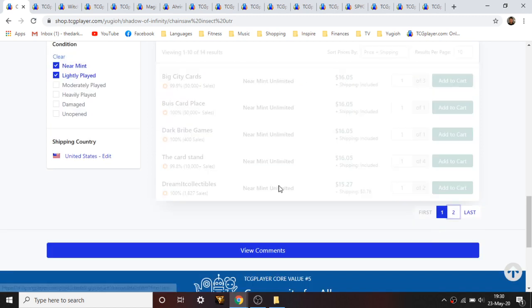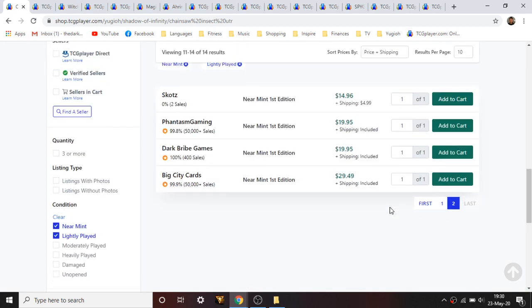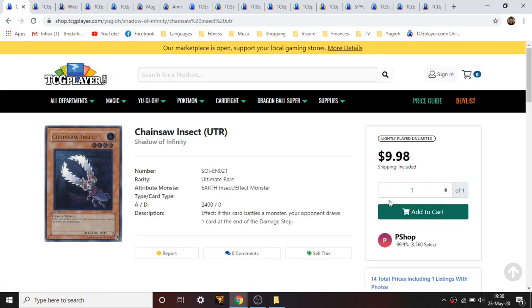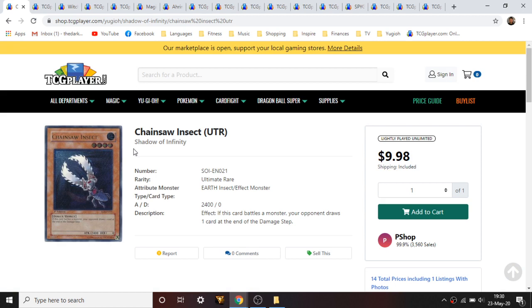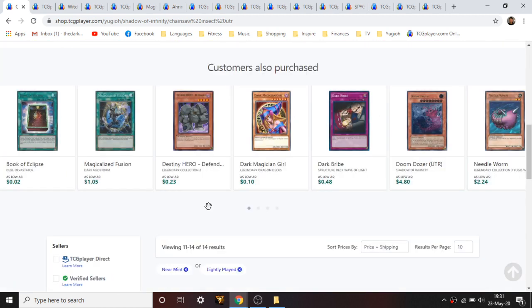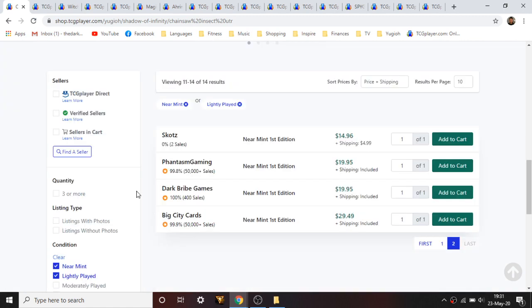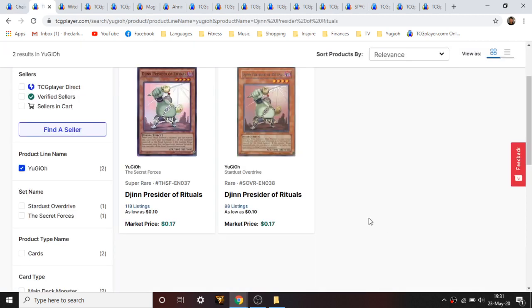This card has definitely been chewed up in the market. Unlimiteds are all the way up to ten dollars, and there are no first editions on the first page — only two pages left. First editions go for about twenty dollars. I would definitely sell it if you have it. It's increased in value. The only reason to play this would be if Skill Drain got back to three, but there are probably better cards now.